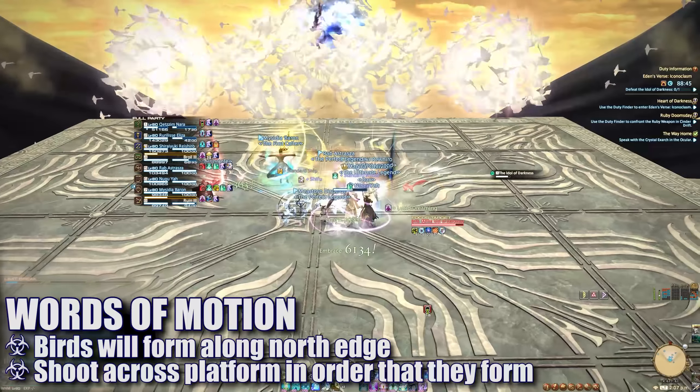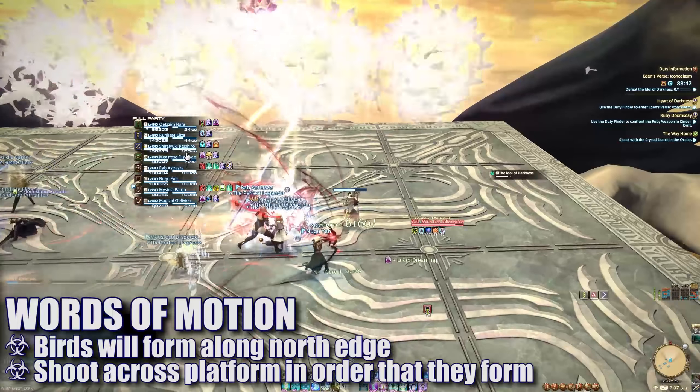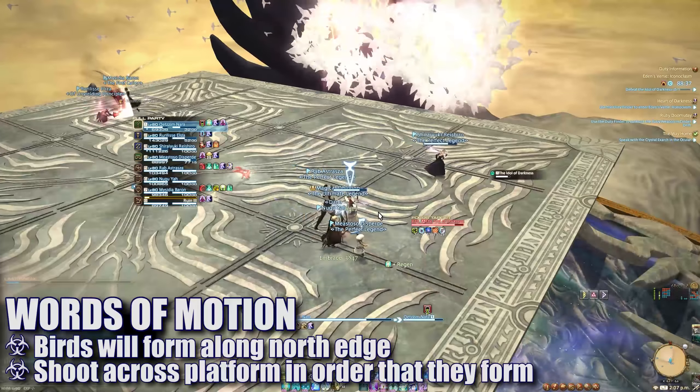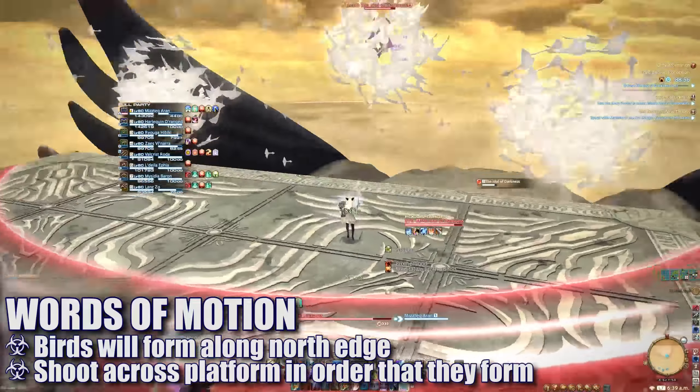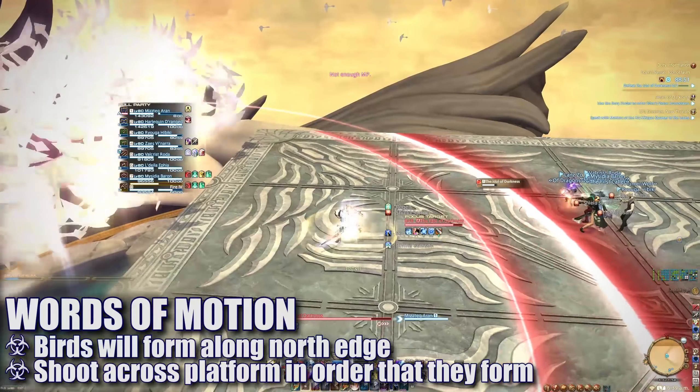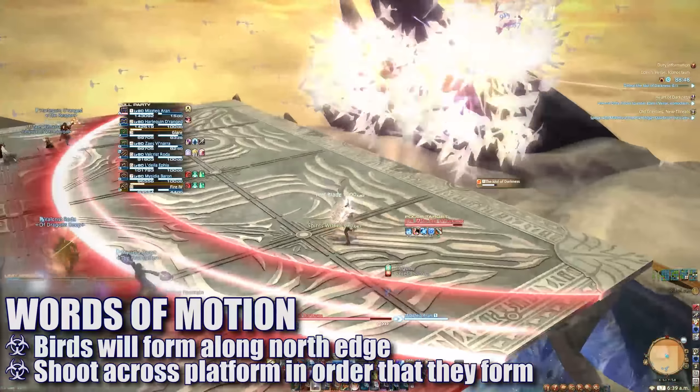Words of Motion will cause clumps of birds to form across the northern edge of the platform in a specific sequence. The birds will then blast across the platform in the order that they formed in. Players will need to position near the first clump of birds, wait for them to blast across, and then move into that same zone to avoid the next blast.